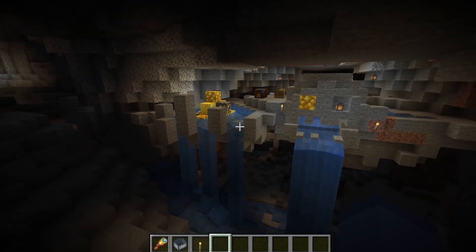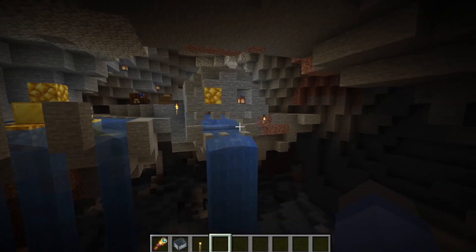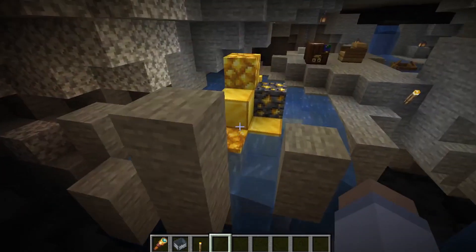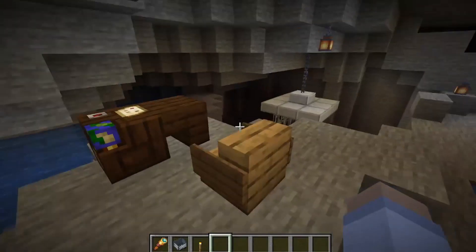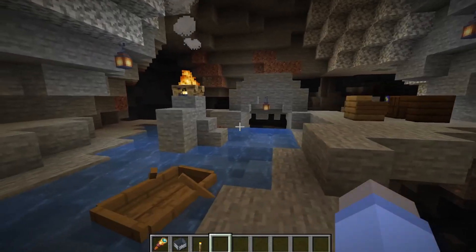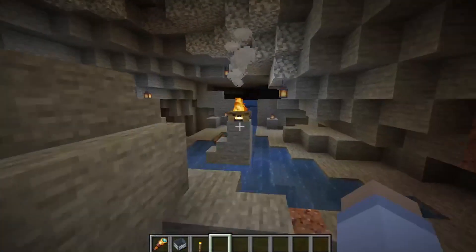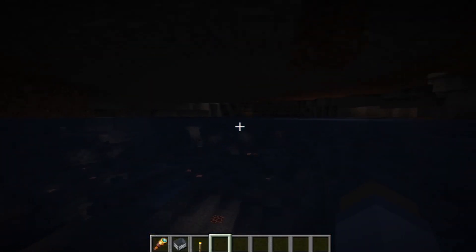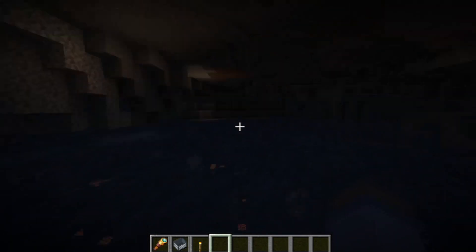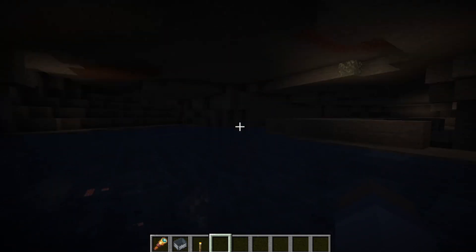Next, we have a pirate grotto. You can probably tell that this one was the one I was most excited to build because it has the most detail — still not a lot of detail, but the most out of all of them. Here we have a little skull, a stony hand holding a pile of gold, a place for the pirate to hang out as pirates do, a place for your enemies, and a boat of course — you can't be a pirate without one. I think a build like this, while really neat in this small area, would really shine in a cave full of water, which would lend itself really well to an underground pirate hideaway.